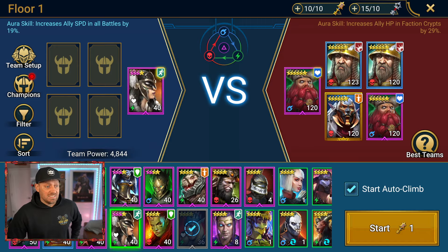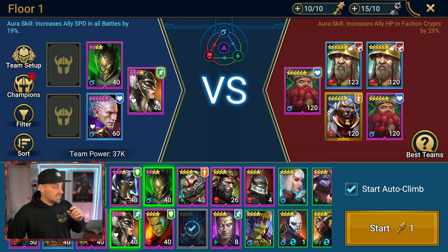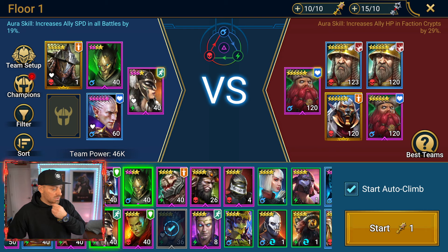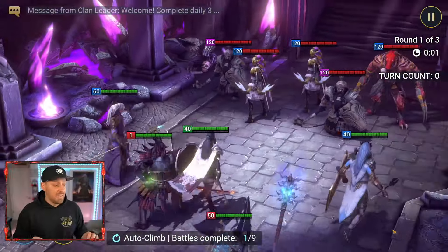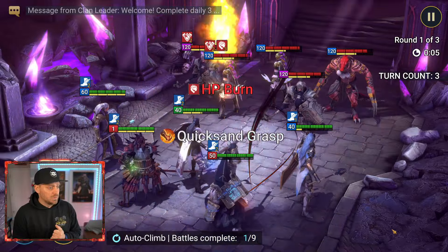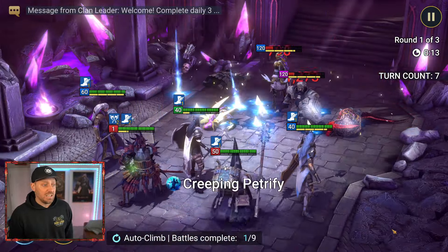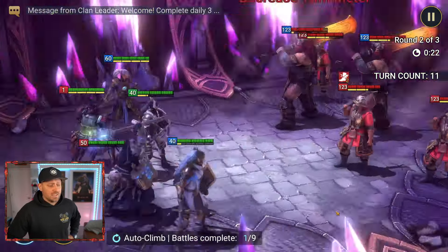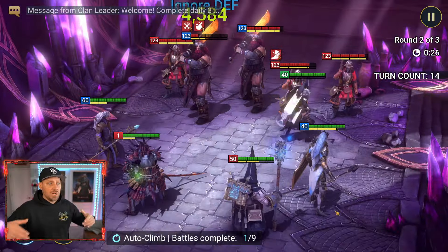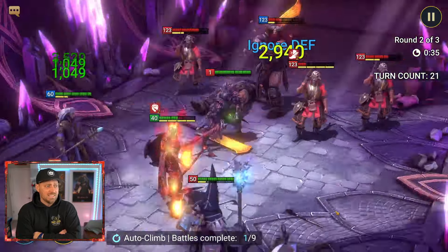We're going to go with some speed. I don't know if this is exactly how we should be building the team, but we're going to build it out this way anyway. We want to go with Kale down here, Rathalos in the back, and we need one more. Do we go with Armager? I don't think so — let's try this instead. We've got a bunch of keys and we've never done this. Let's see how it looks. I very well could be doing this improperly. We got all of our speed boosts, but I didn't set up team synergy or skill order. I don't even know what to expect. This looks quite different. Look at me — I've got level 40s versus their level 123s. This just doesn't look like a good matchup.